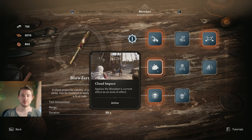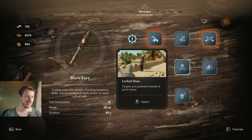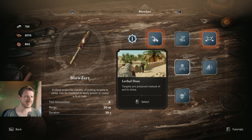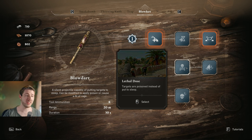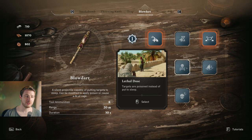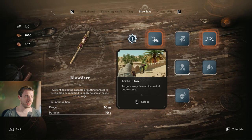Cloud Impact could also work with Basim's special assassination. The Lethal Dose upgrade poisons targets instead of putting them to sleep — it's nice combined with a sharp-blade knife hit. However, poison in general doesn't do too much damage on its own, so I wouldn't strongly recommend it, but it's worth considering.